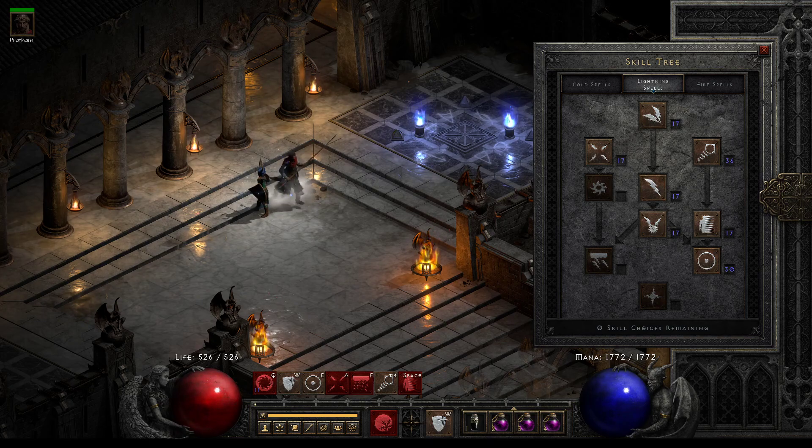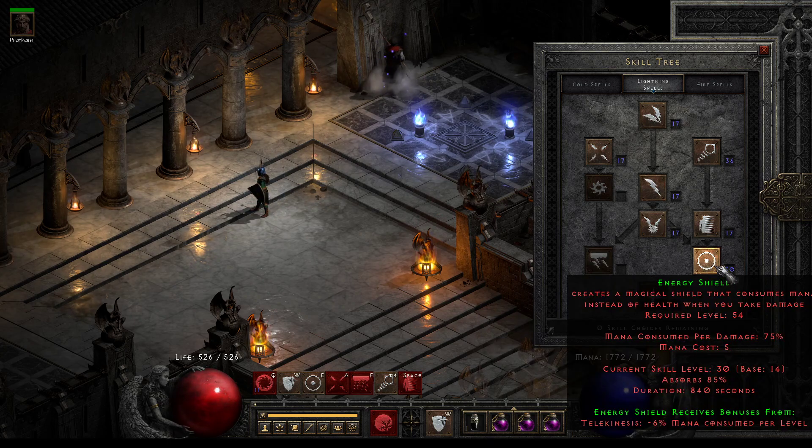Once you guys understand how it works, you don't have to skip ahead and try to find where I finish talking about Energy Shield, so you're not hearing it every build guide. Energy Shield is a sorceress ability in the lightning tree. It creates a magical shield that consumes mana instead of health when you take damage. Since sorceresses can be pretty squishy, this is super helpful for them. The biggest part is when you level up, you're actually gaining two mana and only one life, so from leveling you're going to get more mana than you will health.